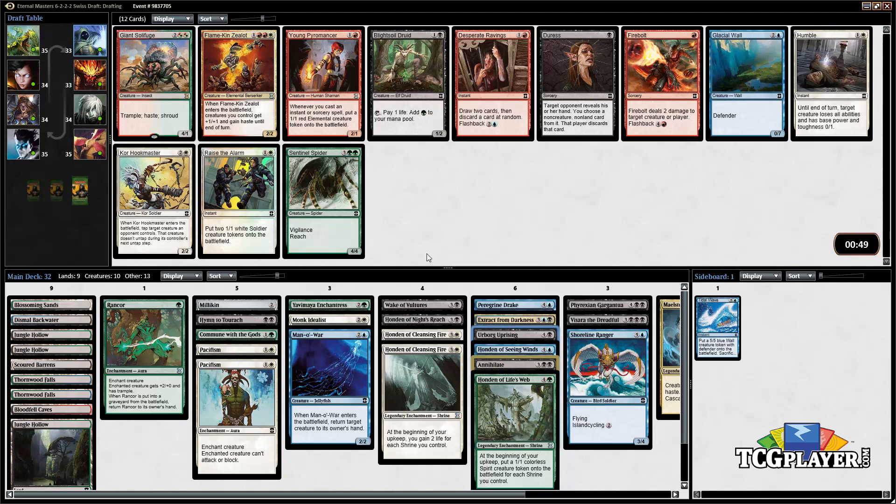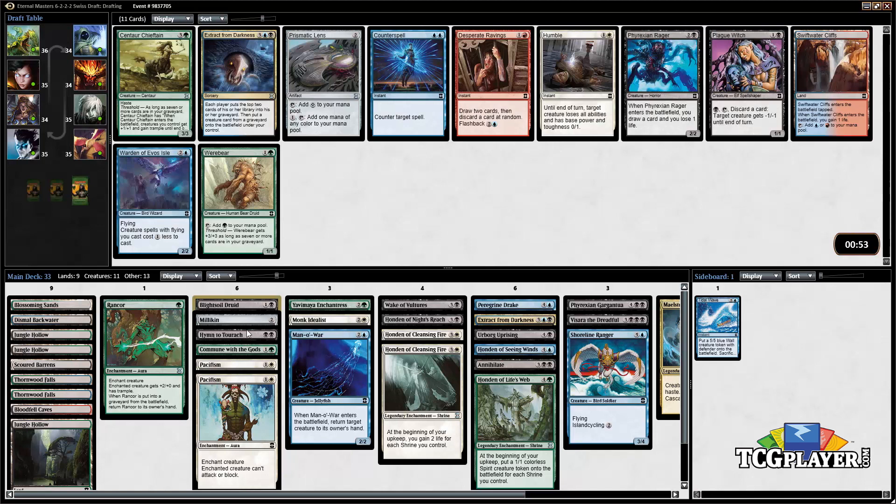We should have a Giant Solifuge but we're not really gonna be able to play that. There's not much here realistically that we're gonna want in this type of deck. But we might end up playing this Blightsoil Druid if we want another ramp effect — just having a turn two mana creature into a Honden on turn three is powerful. So we're gonna grab this card.